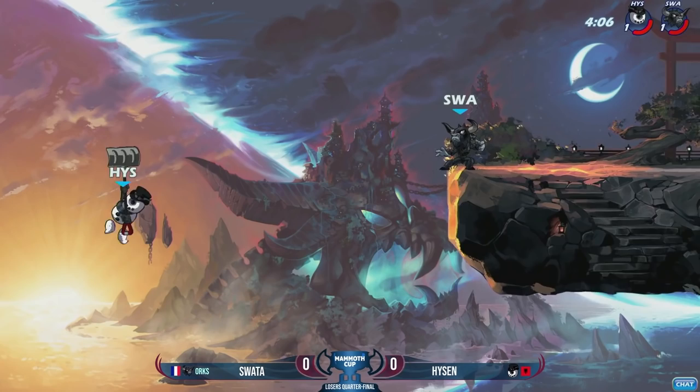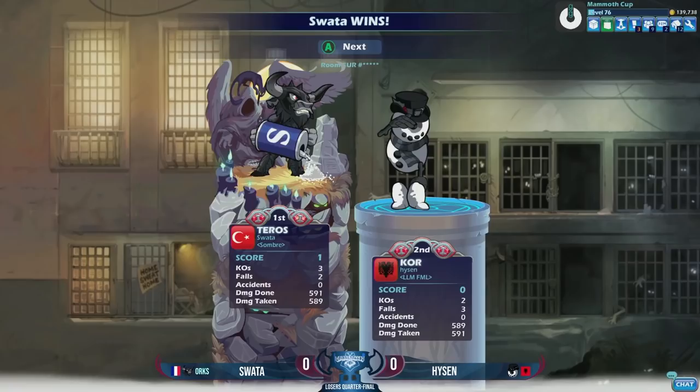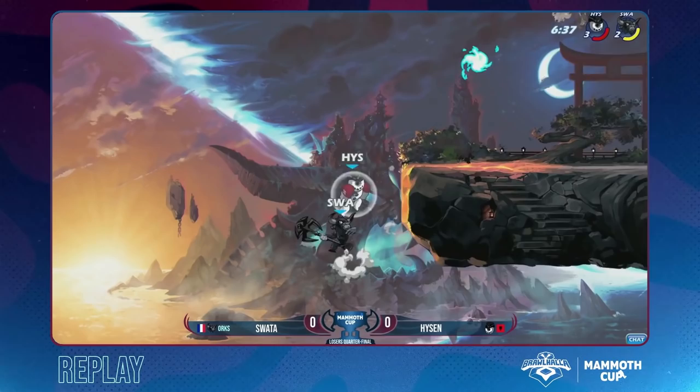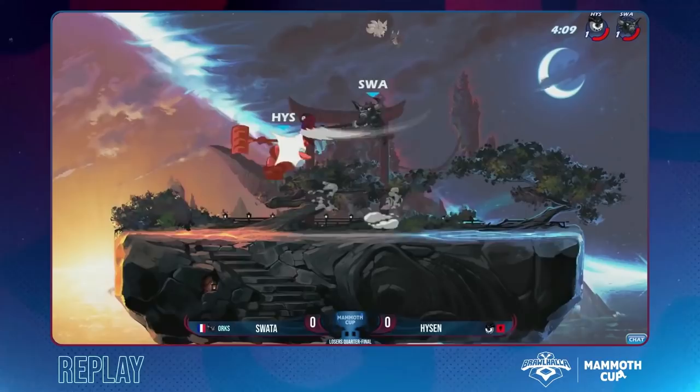Heisen's in trouble — weapon toss, good dodge through. Swada jumps over the weapon toss with the down air, one more down air, doesn't hit Heisen, doesn't get the wall touch — and Swada's gonna take game number one. Sparky with the egg on his face. Heisen's his own man, he can make his own decisions. Two damage difference. I told him to stomp sig more.